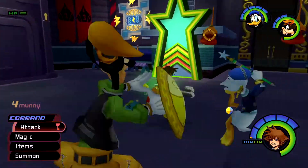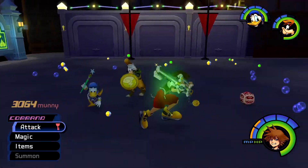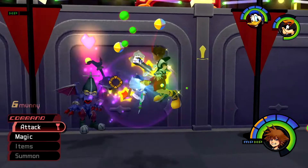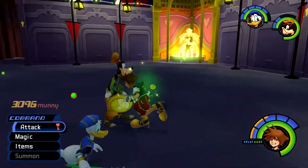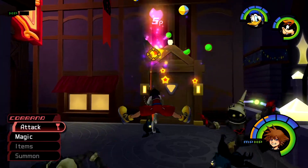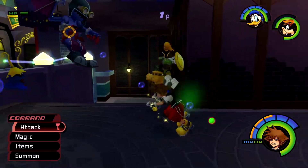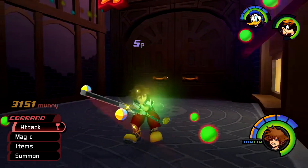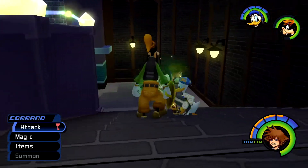I'm gonna run around here and see if I can find anything, fight some enemies along the way. Once I look around here, I'm gonna go back and continue the main story, because the next world should unlock some more things for us - specifically the white trinity. I think it's better to unlock that before we revisit the worlds, so I don't have to constantly go back and forth. Once I have the white trinity, we should be able to grab everything in the game.